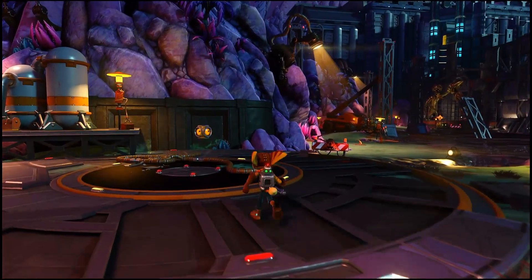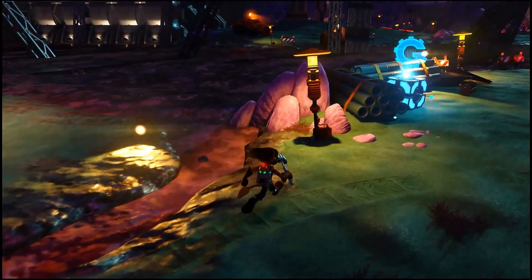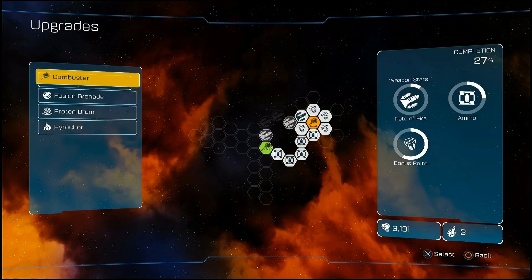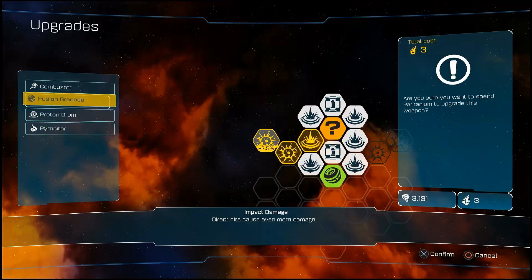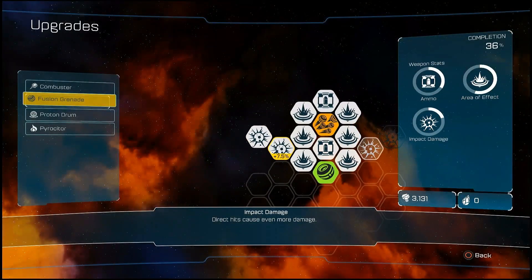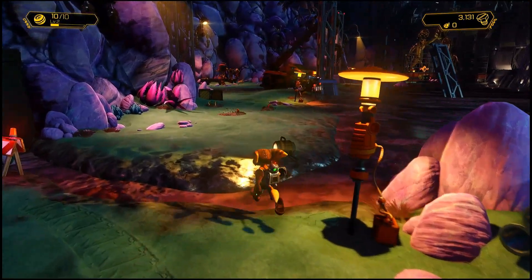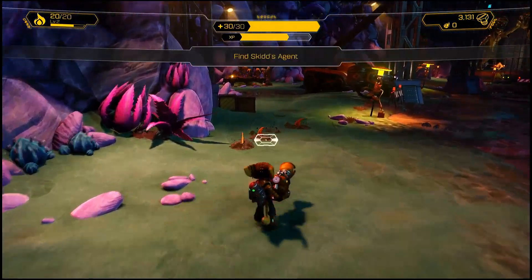Hey everyone, ScriptPro here, welcome back to another episode of Ratchet and Clank. This episode we have to look for Skid McMarx's agent, but first let's see about some upgrades. I wanted to finish up this track of the fusion grenade — after tossing a grenade, the fusion glove deploys a fresh grenade to your hand more efficiently, so basically I can just throw them a lot quicker.